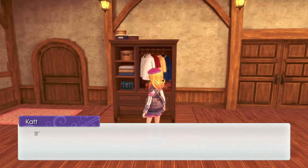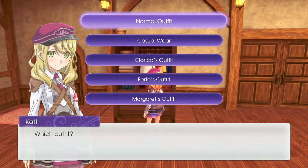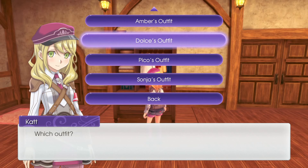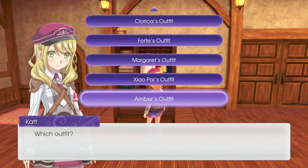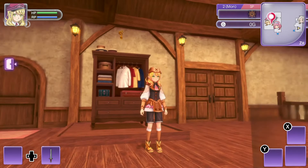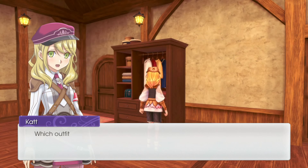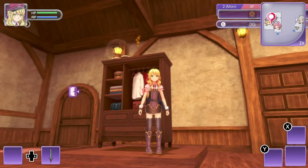Oh, everybody's gone — it's my wardrobe! Let's take a look. Which outfit? I can't wear Arthur's outfit because I'm a girl — bummer. Let me look at all these. There's one I don't remember — that must be the one from Tides. Normal outfit, casual wear — I don't know if that's casual, it looks more dressed up than what she was wearing before.